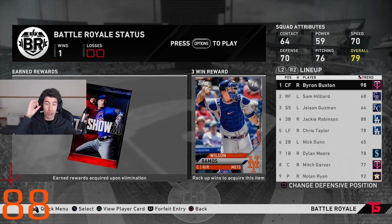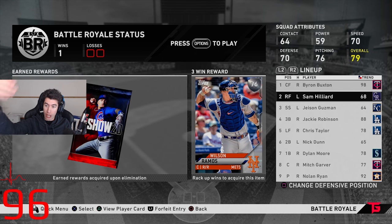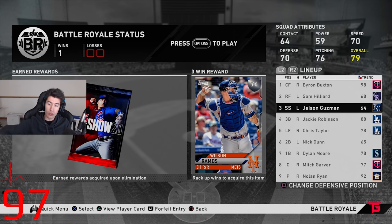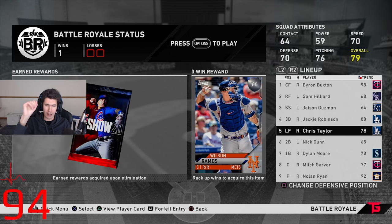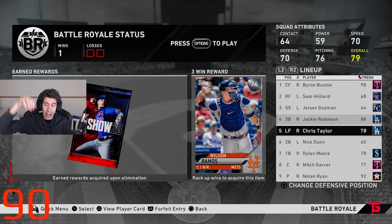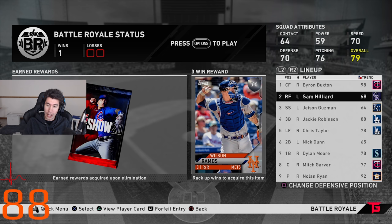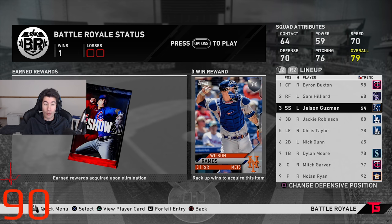Pretty much what I'm doing is: circle for contact swing, X for a normal swing, and square for a power swing. So Byron Buxton I'm going to use circle, Sam Hilliard I'm going to use X, Jason Guzman I'm going to use square, and then we repeat. So it's circle, X, square — circle, X, square — circle, X, square, and that's what we're doing for today.